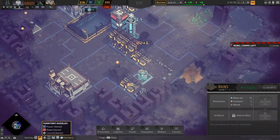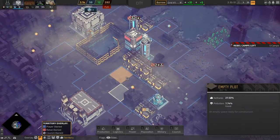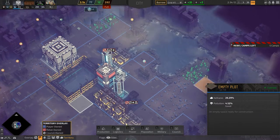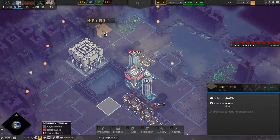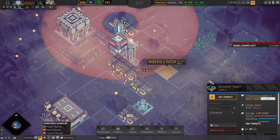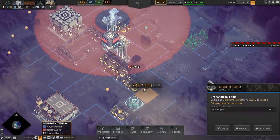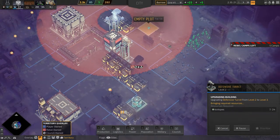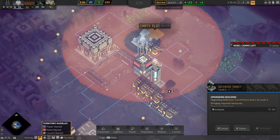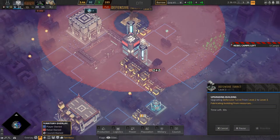While we're at it, we do need isotopes. Still need to grab those isotopes from over there. I want you guys to grab those isotopes and stow them so that we can actually get this last upgrade for the defensive turret. There we go.